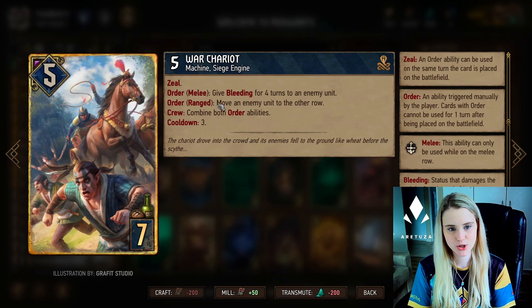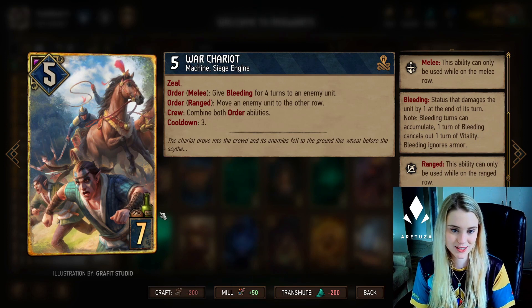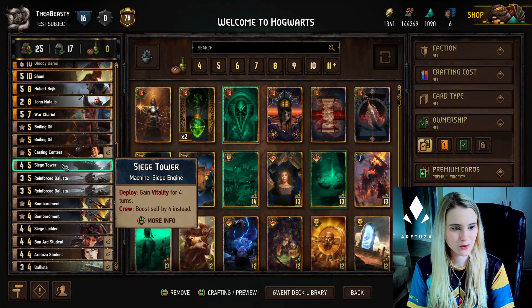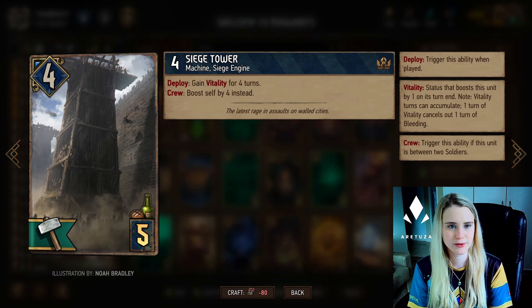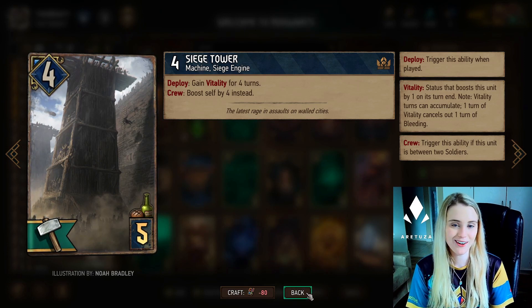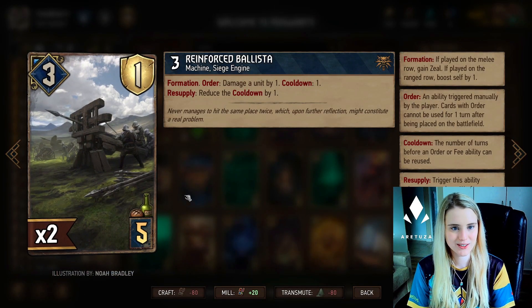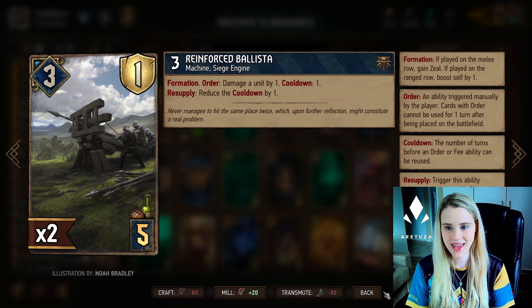If needed, you can also play War Chariot in the range row and it will move an enemy unit to a different row. With Crew - meaning if you play this card between two soldiers - you'll have both order abilities, so you can move an enemy unit and give it Bleeding at the same time. Then we have one single Siege Tower; I couldn't find better value for five provisions, but you're welcome to replace it. It is a siege engine, meaning it will proc your artifacts, which is essentially what you want.